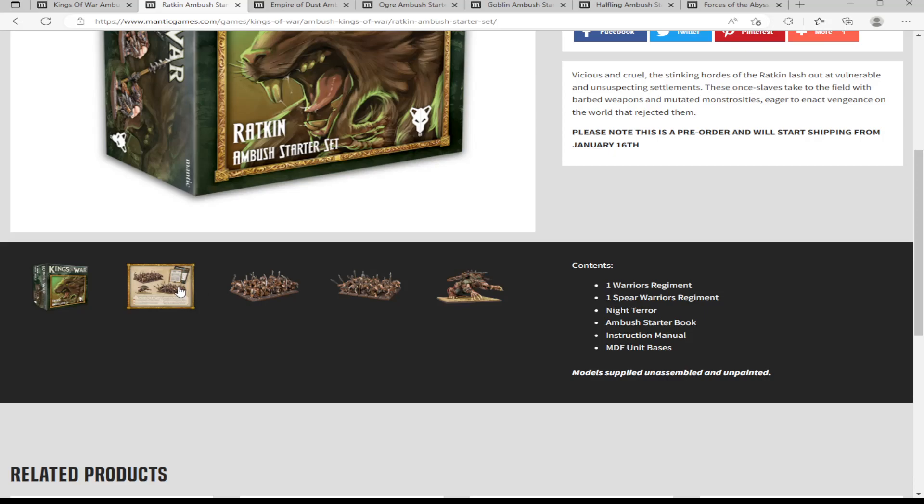With the Ratkin box you get a warriors regiment — that's 20 models — plus 20 spear warriors, 20 warriors, and a Night Terror, so that's 41 models in total.